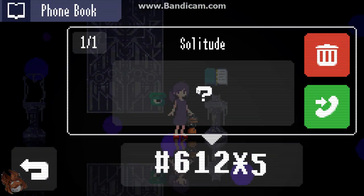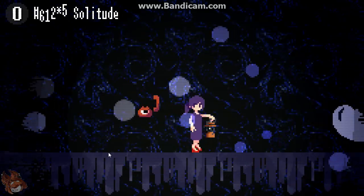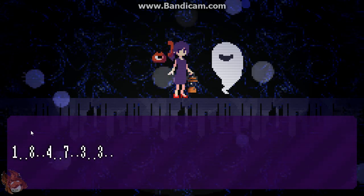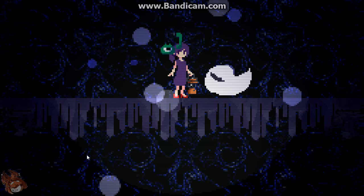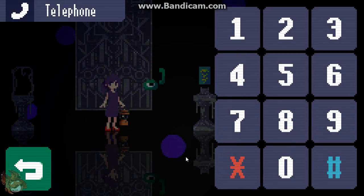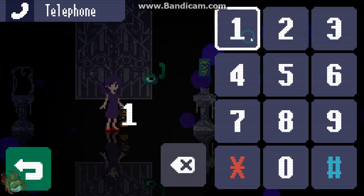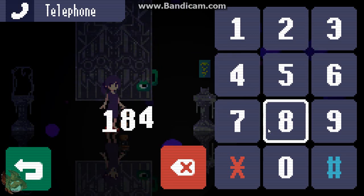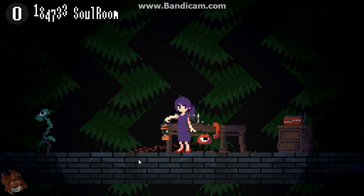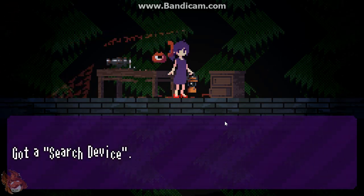First things first, you go here. I do have a little cheat sheet full of different phone numbers. So you come here and talk to this guy, and he gives you the number: 1, 8, 4, 7, 3, 3. Write that down because it's important. Now you go back to the core and type in that same number — 1, 8, 4, 7, 3, 3. Now here, this is an important room because right here you can get the search device. This is very important for later on.